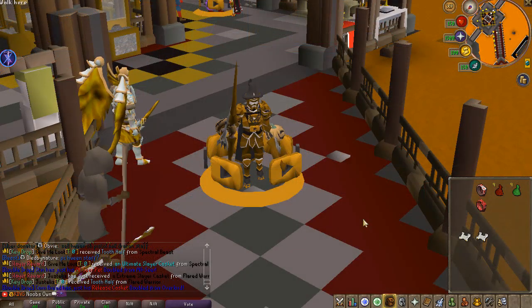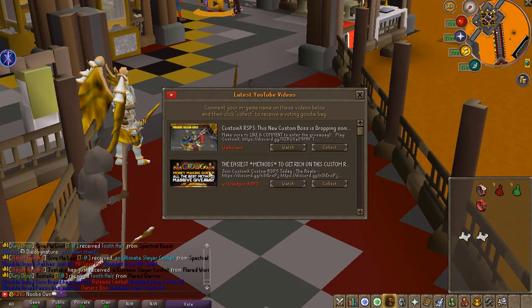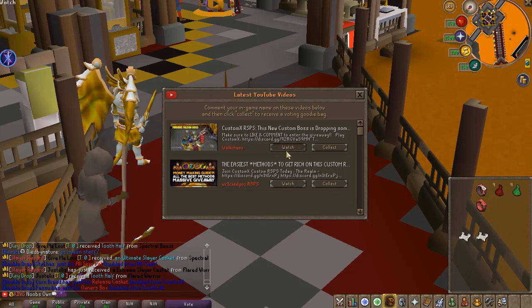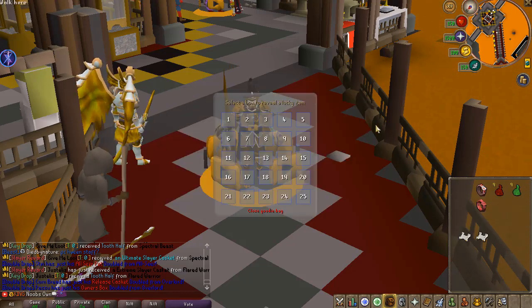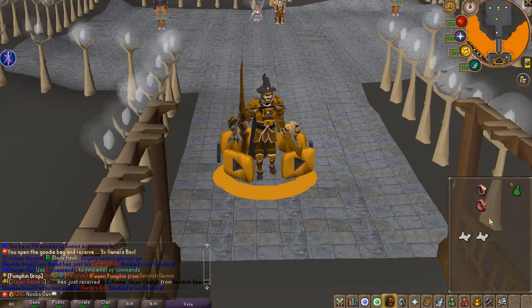As always, I would recommend you guys check the YouTube voting page every single day because there will be a bunch of content creators posting new videos about Custom X. When you see those videos, click on watch, comment your in-game name, and then you'll be able to click collect to get yourself one of these YouTube goodie bags, which of course can give you a really sick reward as you can see right here.